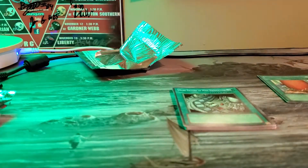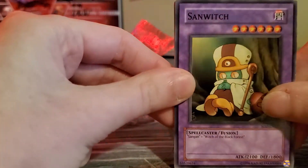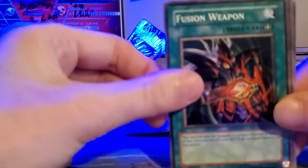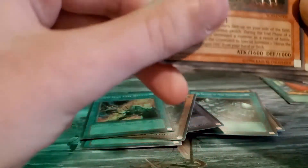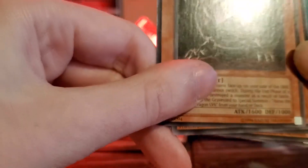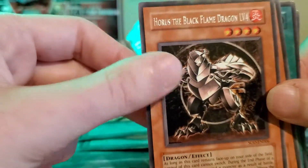Alright, next pack — countdown number nine. With old school packs I feel like they're hard to open. We got another Sandwich, which is just a funny card to me — very old school. Fusion Weapon, and an Armed Dragon! I didn't know the level one came in this set. Then oh my god — we got one of the Horus monsters! Horse of Black Flame, Horus the Black Flame Dragon Level Four — I remember these monsters, they were so cool back in the day, I love them so much.